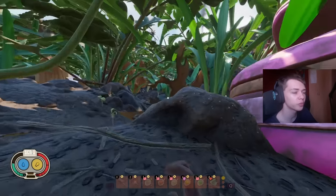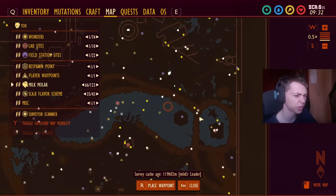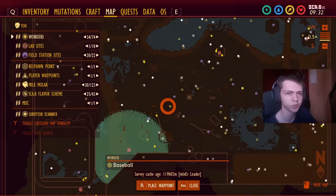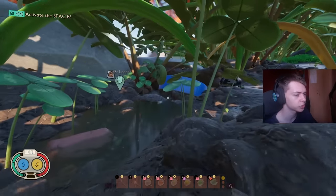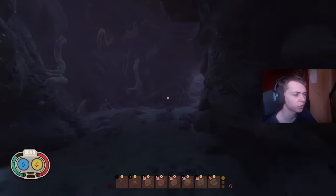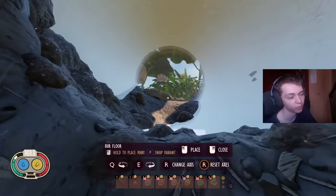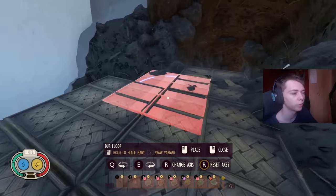For base location number five, we move over into the upper yard right around this location here. We're going to go down into this cave — and I know you're thinking you can't build in caves — but if we go over here, we can actually build inside of the milk molar bottle.